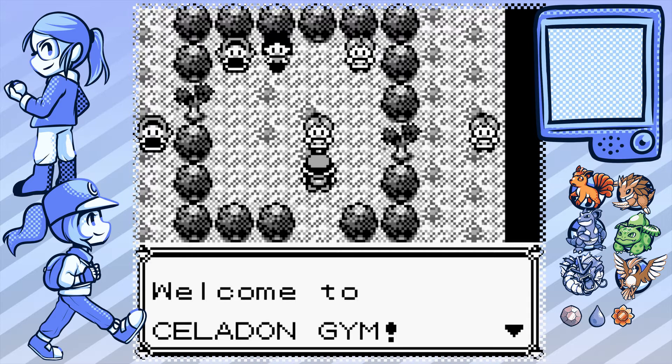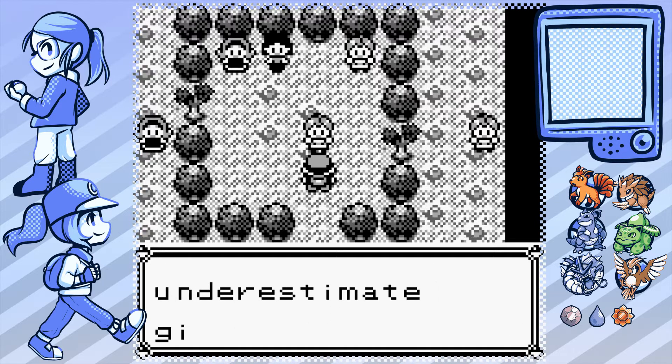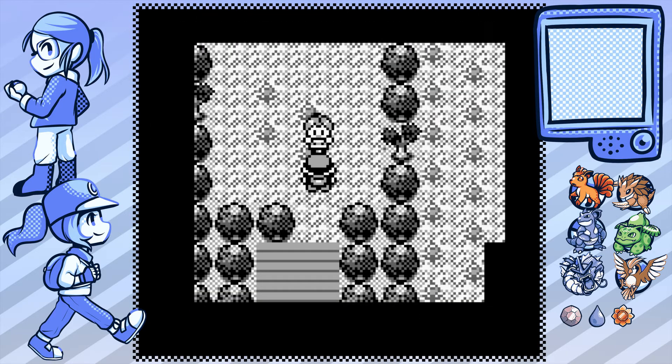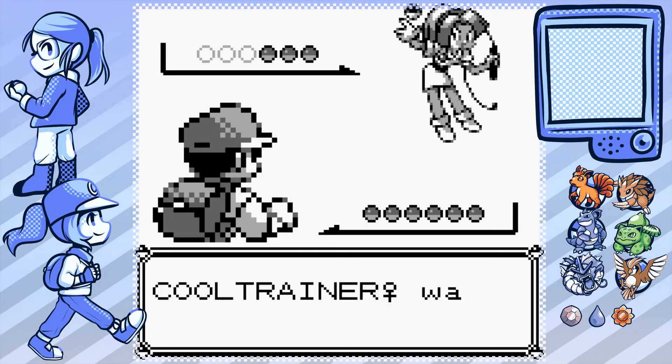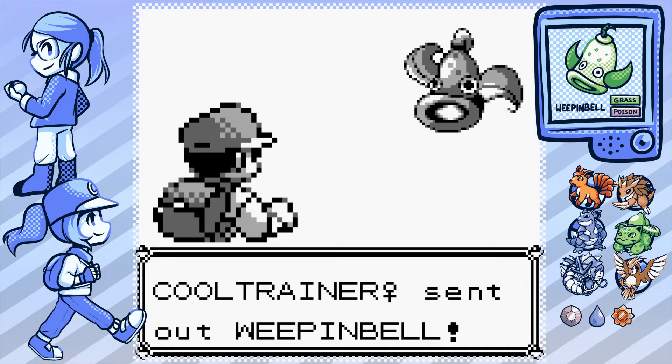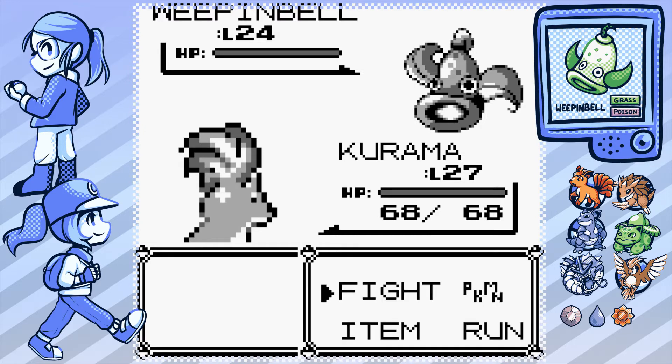Welcome to Celadon Gym! Are all these girls trainers? She's the one with a different sprite - she's the black-haired one. You better not underestimate girl power! She's a Cool Trainer - she has a Whip. Go, Weeping Bell! I forgot what I was going to say - give me a second. What were we talking about? Oh yeah, Pokemon manga.